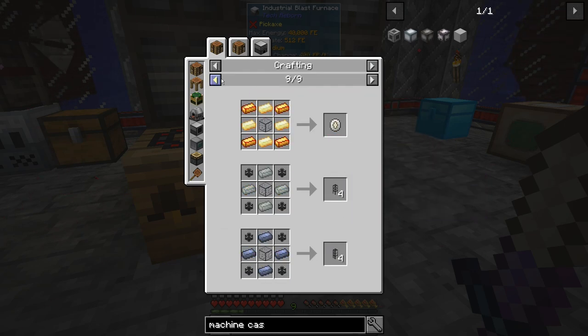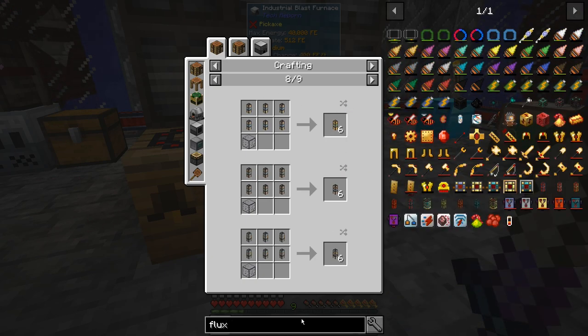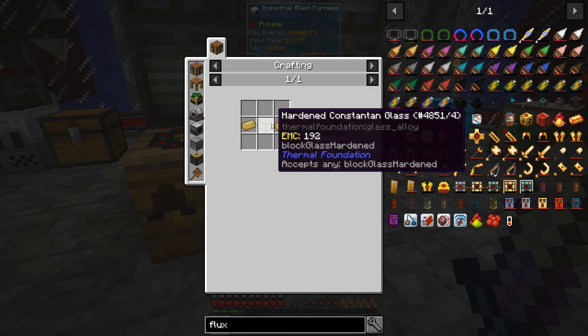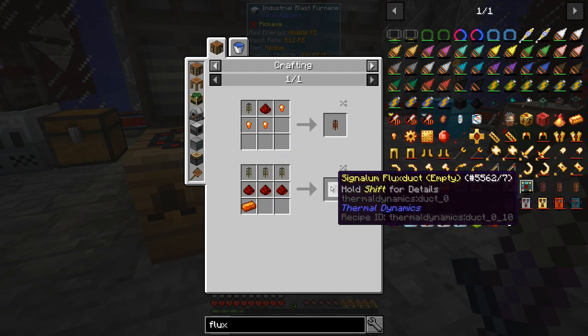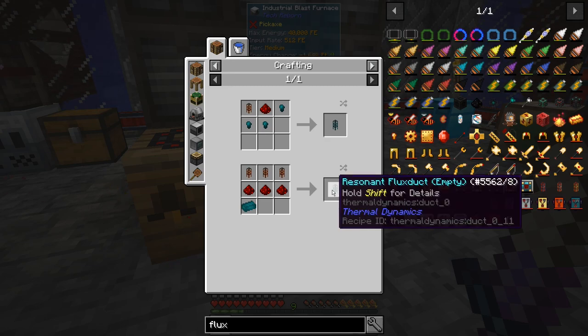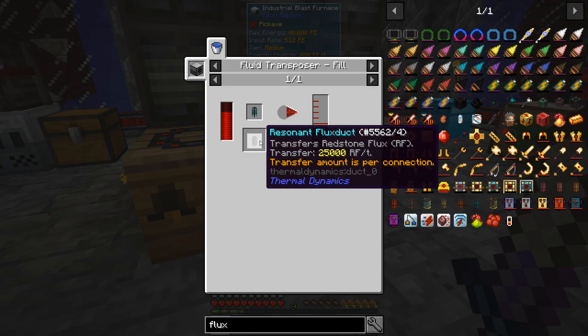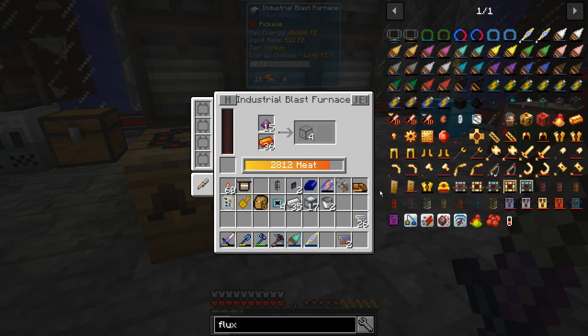The reason we need hardened glass is not to make fluid duct or anything like that — it's because I want to make flux duct. Real good flux duct, the electrum kind like this. Then we can simply change it into a signalum flux duct, then into a risen flux duct.